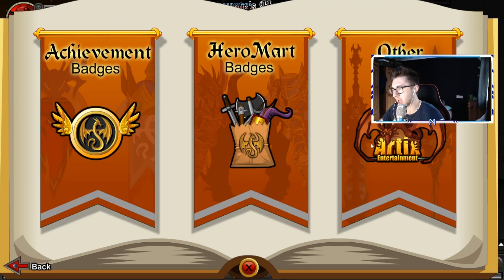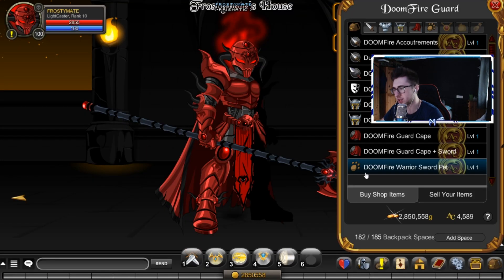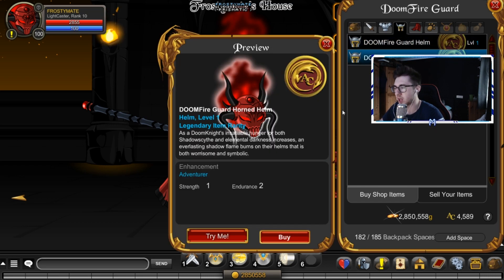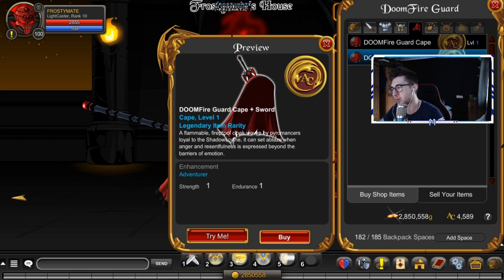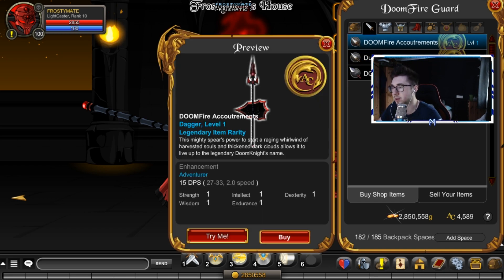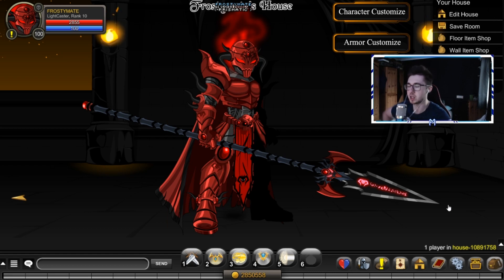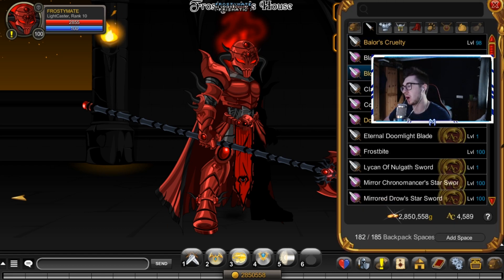There are a couple of other helmets and maybe one other cape. Here's another helmet from the seven-year upgrade — the only difference is just a horn on the top, which isn't that impressive. Then you've got the Doomfire Guy Cape and Sword, which is a better version than the Guard Cape in my opinion. So yeah, those are the three main extra items. I really don't know what to say about this set.